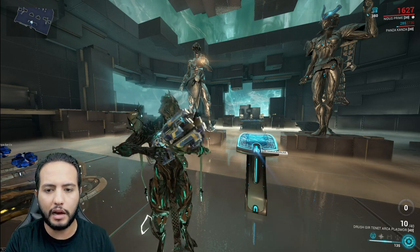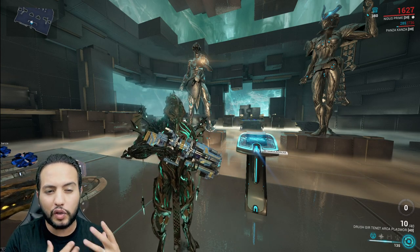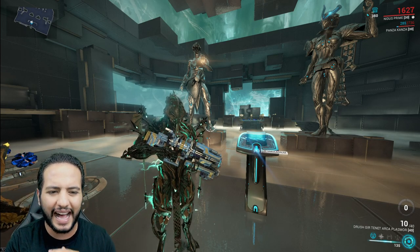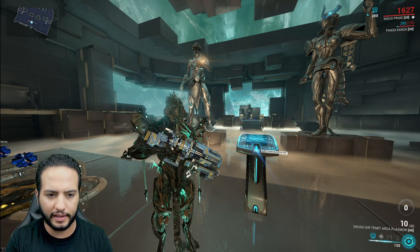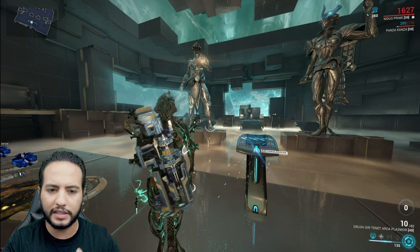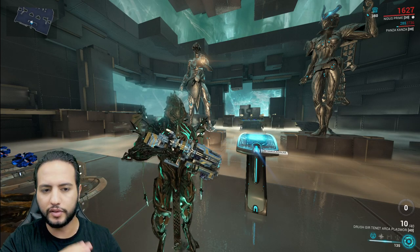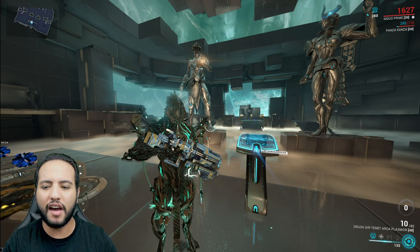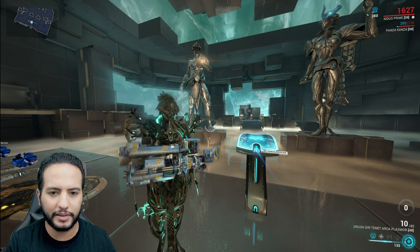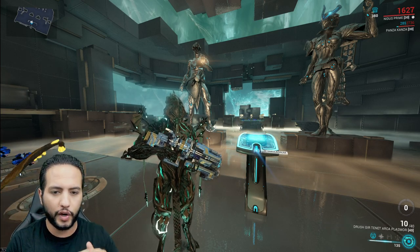This weapon is very good in ammo efficiency. When you shoot, sometimes it feels like you have 10 bullets but you shoot 12 or 14 because of the high ammo efficiency. It also has high damage. But this weapon has disadvantages. The biggest nightmare for all players who love the Arca Plasmor or Tenet Arca Plasmor — everyone is building Tenet now — is that it doesn't have a headshot damage bonus. No multipliers on headshot. So whether you hit a headshot or not, it doesn't matter. But we're going to fix that in this video.